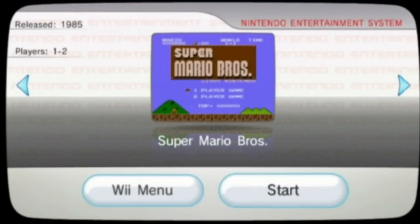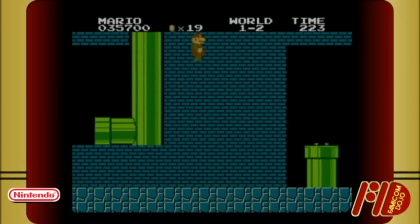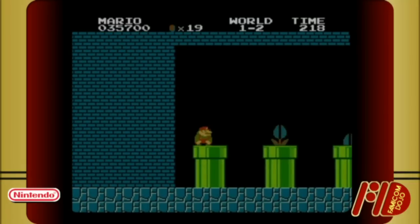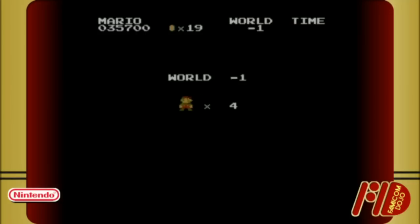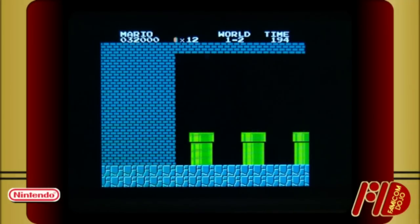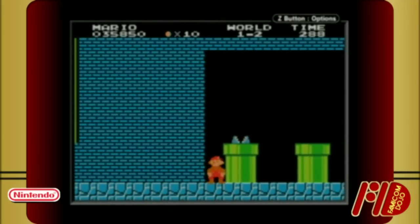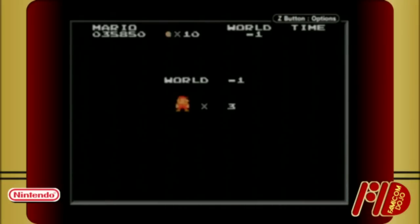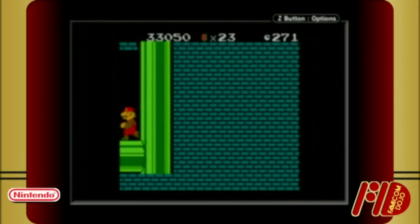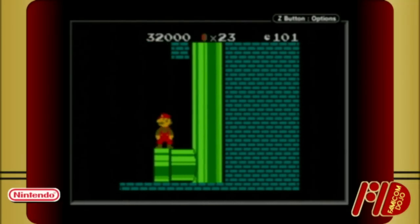However, the Wii Virtual Console version, which is essentially a direct port of the original cartridge version, works as expected. The 3DS Virtual Console version and the Famicom Mini and NES Classic series for Game Boy Advance all emulate the cartridge version of Super Mario Bros. However, Super Mario Bros. Deluxe for Game Boy Color removes the hit detection exploit entirely.